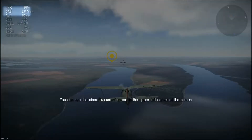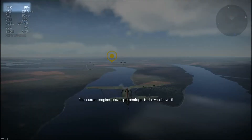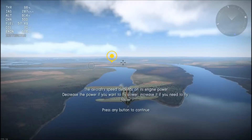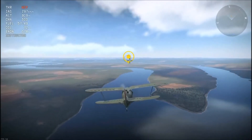You can see the aircraft's current speed in the upper left corner of the screen, and also the current engine power percentage. The aircraft's speed depends on its engine power, and you can decrease or increase the power accordingly.